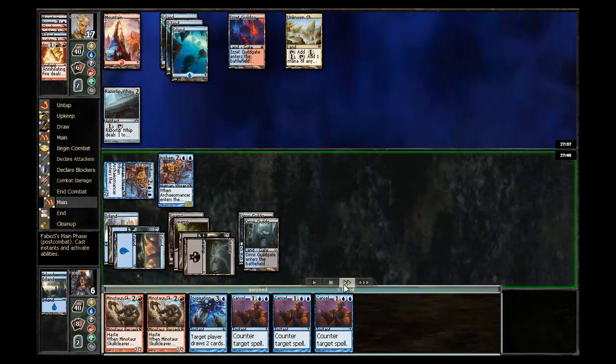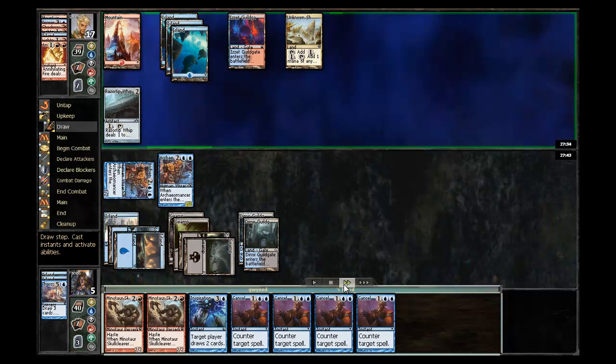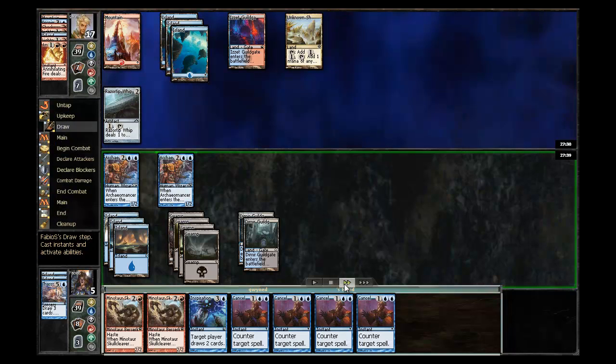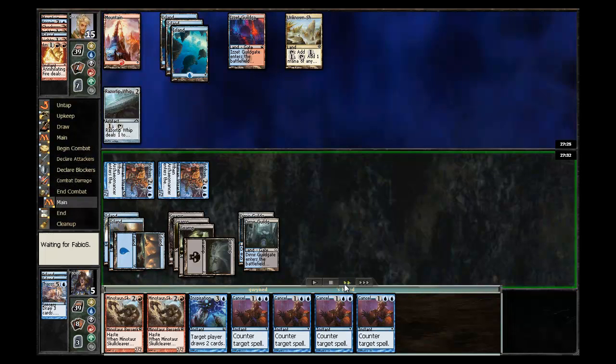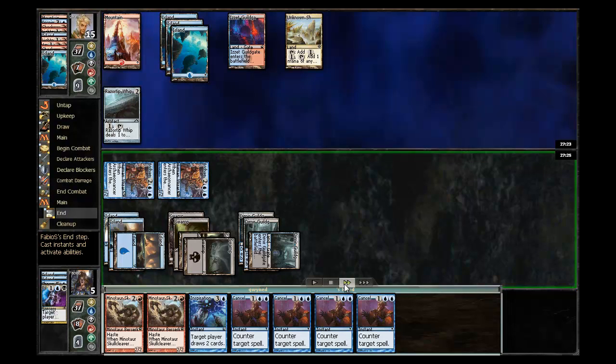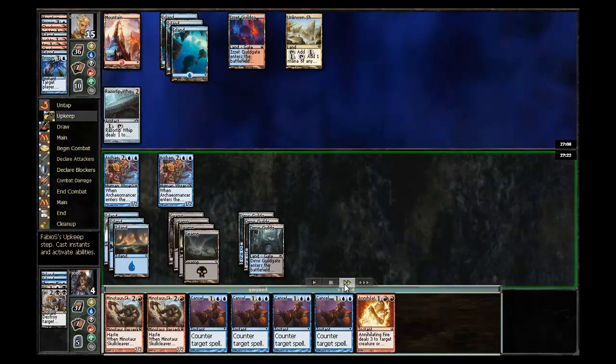I don't have any creatures in my graveyard, so I don't have anything to worry about as far as Crypt Incursion, and can pretty much just ride this to a conclusion. He does have Arcane Answer here, but it just gives him back Pilfered Plans, which I'm really not worried about. Forces him to discard, and I draw a fourth Cancel — at this point it's going to be really hard for him to do much of anything. He drops me to 15 and casts another Pilfered Plans, but I'm just going to continue to ping him away.